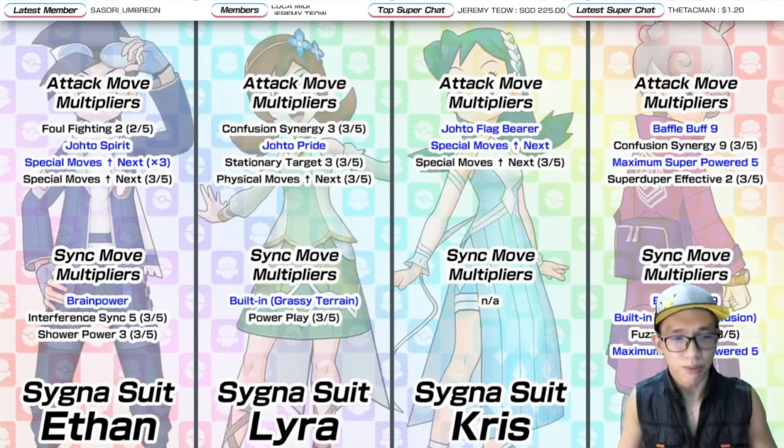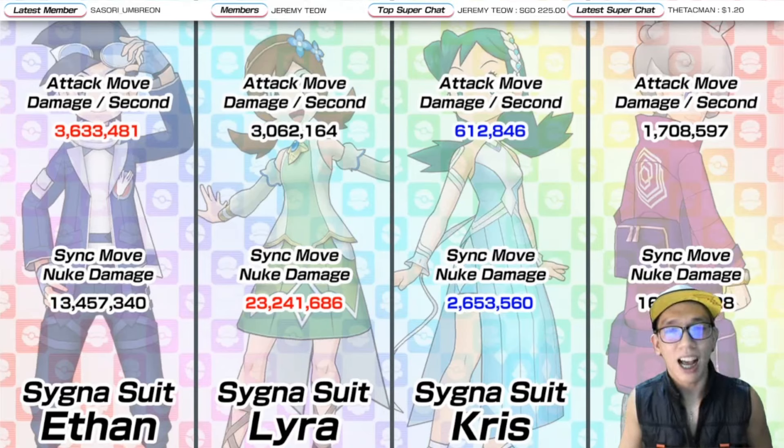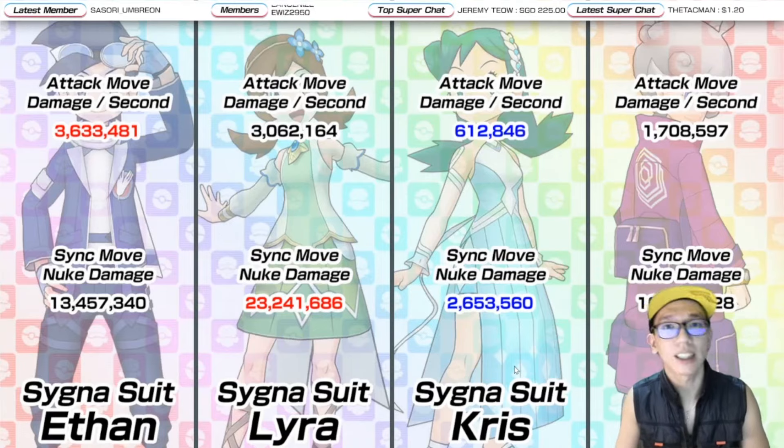In terms of multipliers — if you want more detail check my June Sync Pairs Who to Scout for video — the numbers show Cygnus with Ethan leading in DPS, though that excludes the physical moves-up-next effect. Cygnus with Lyra has the highest sync nuke damage out of everyone in the update. Thanks to Jack and STDK12 for the computation tools used.